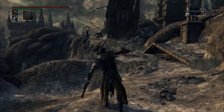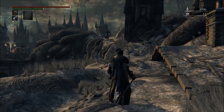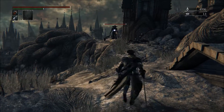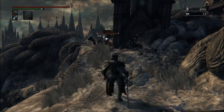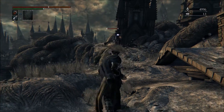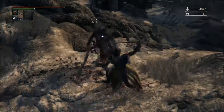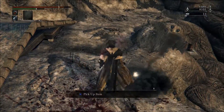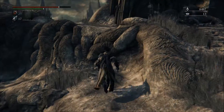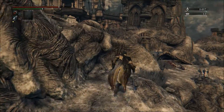Holy shit, there's a hunter right there. He's not friendly so we're going in cane form — he's a little slow. He only drops blood vials, not the weapon. Does that mean I'm gonna be facing regular hunters as regular enemies? I kind of want that sweet whip weapon he had — it's like a heavy version of the threaded cane, and that sounds just fine.